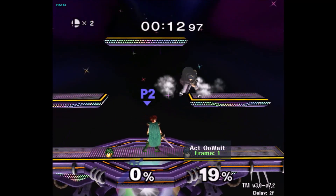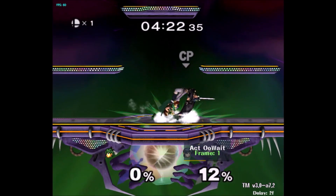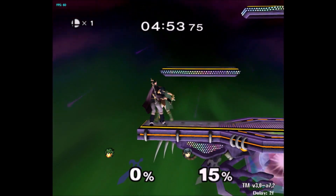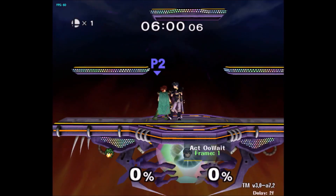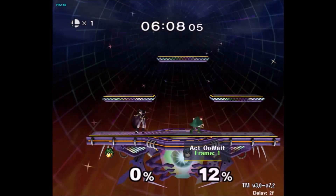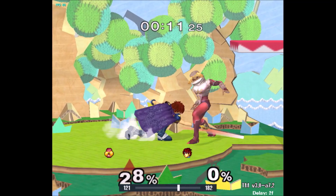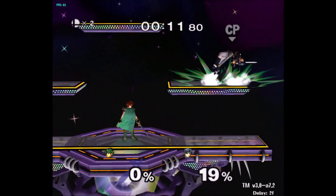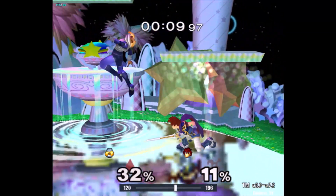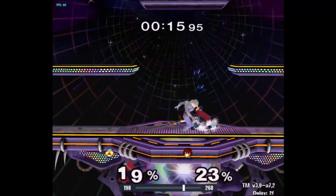You can practice the timing for this in Uncle Punch using the combo training settings. Your other options for when an opponent gets knocked down are to bring up your shield or hold down and try to tech chase them. Don't jump — when you see your opponent get knocked down at low percent, stay on the ground. Your best time to fish for a double down tilt is at low percent, after a laggy move, after a spot dodge, after a tech in place, or after CC'ing an opponent's move.